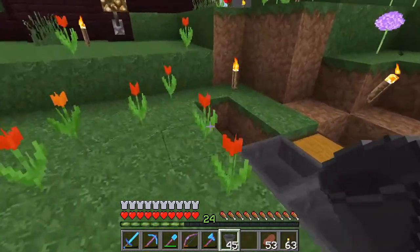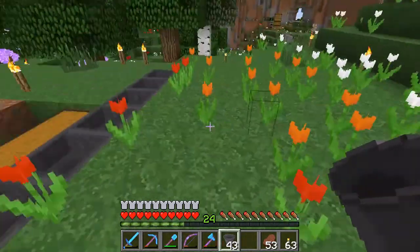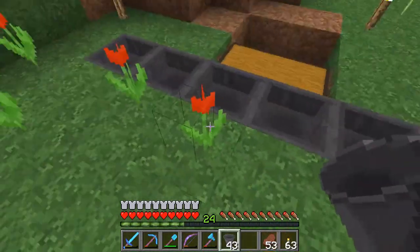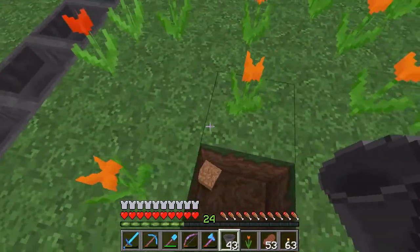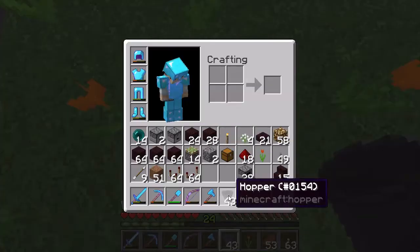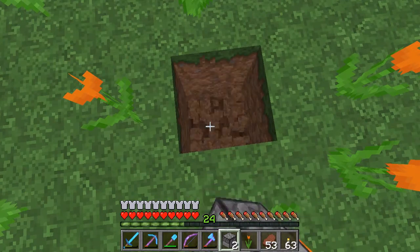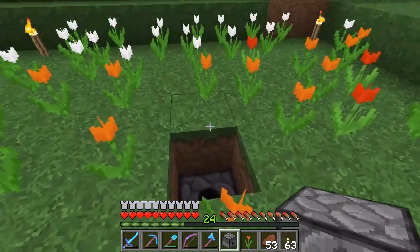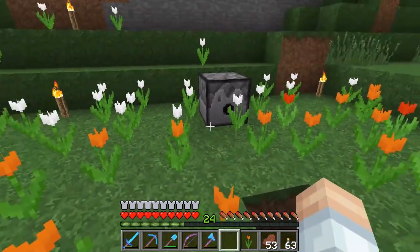What we've got is a little redstone machine that's going to alternatively shoot a dispenser of bone meal and then a dispenser with a bucket of water in it. So that's what we've got to do here. Dispenser goes there for the bone meal, and then back here — right there. Yeah, that's right.